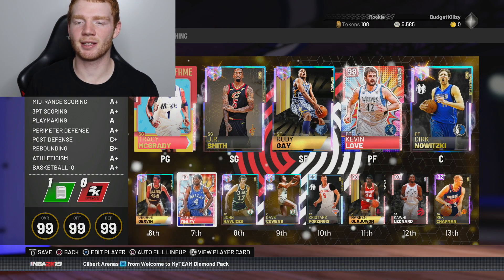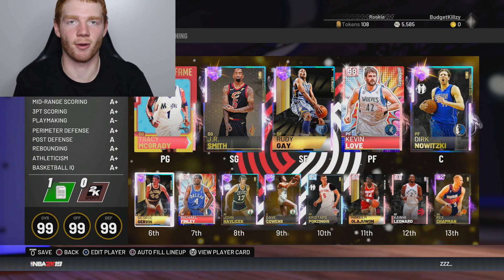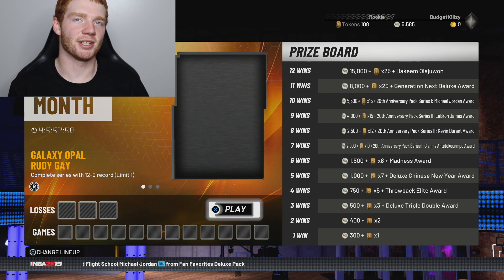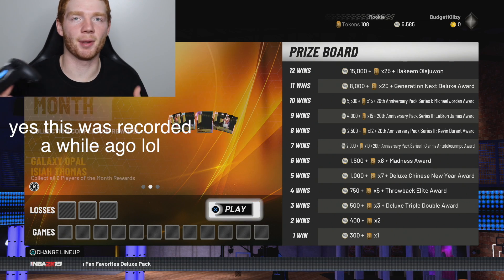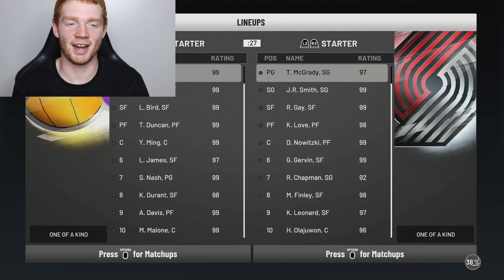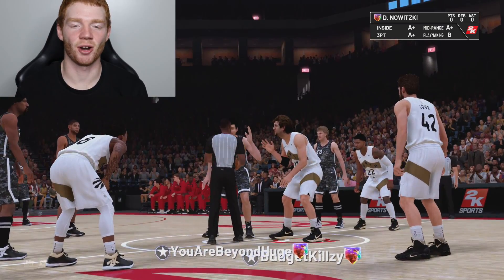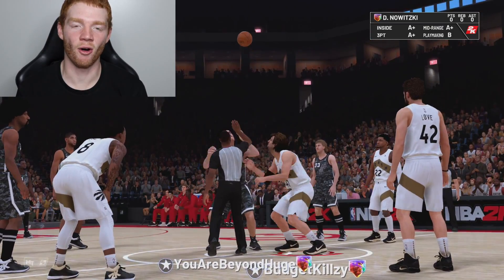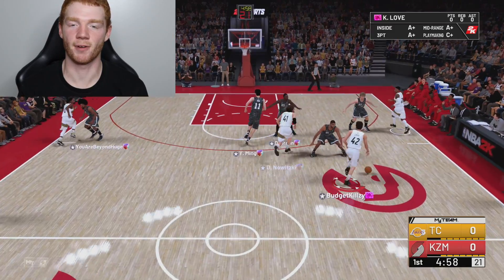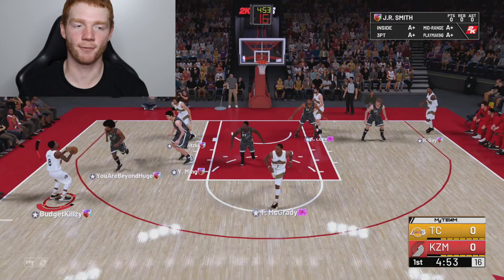I can't believe this is the budget squad - it literally feels like my god squad. We're currently zero and zero for this run as we did just get Rudy Gay, so I'm hoping in four days we'll be able to get a head start for the next player of the month. Let's get into it - we found our first opponent and his team is cheesy, he's running Draymond Green at point guard. Let's see who's going to destroy me - will it be Yao Ming or will JR show up first?